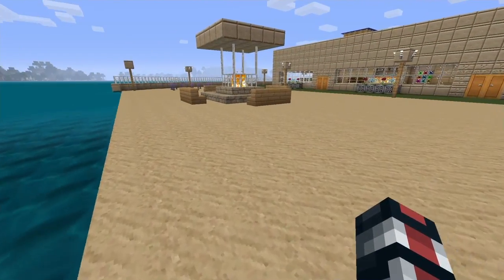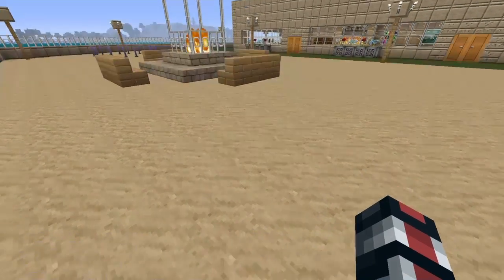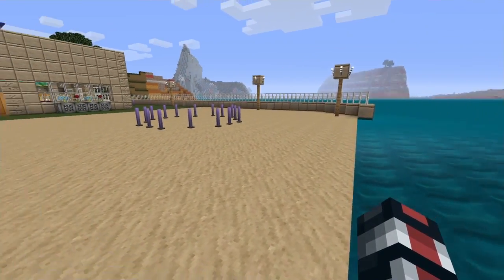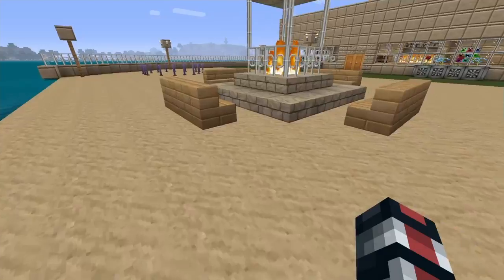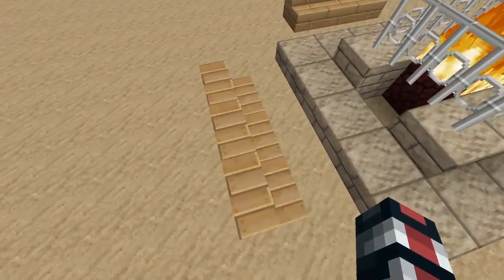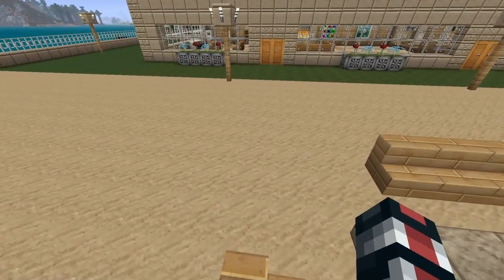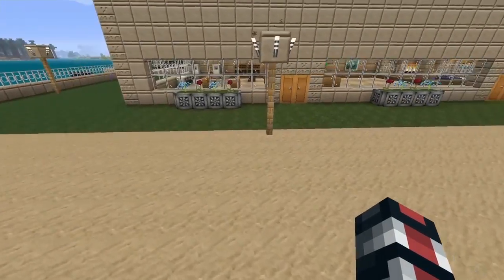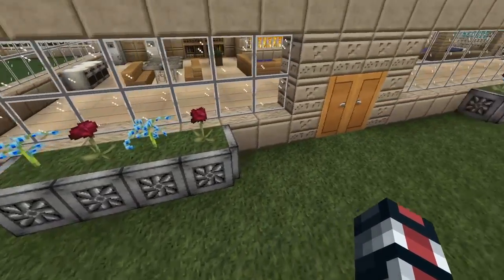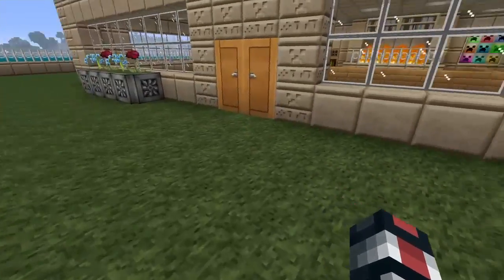We're gonna do no split screen this time — divided attention and all that. Okay, so here we have your own private beach, yay! Beach barbecue pit, seats. And why is there a block missing? I'll fix that in a minute. Okay, so lights, house, flower boxes — lol.